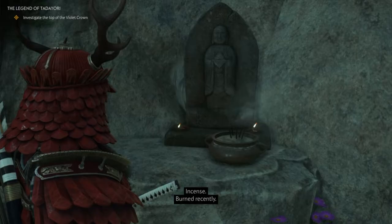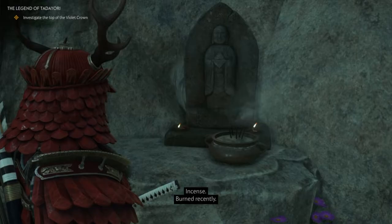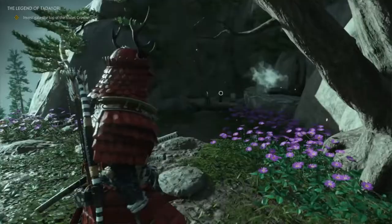You will get a map when you interact with the stones or statues. At this moment you will get the map. Basically if you look straight ahead — my camera is not going to show — but where you see the smoke coming, you're going to have to go there.